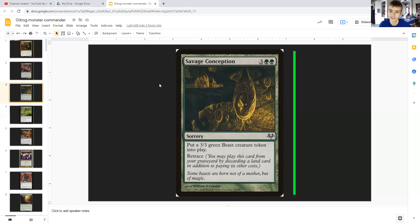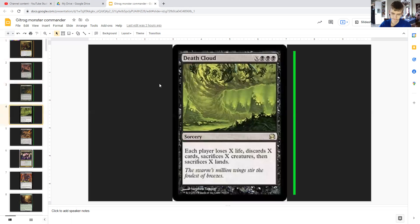Savage Conception is decent as a hefty blocker — for three generic and double green it puts a 3/3 green beast creature token into play and has retrace. Death Cloud costs X and triple black: each player loses X life, discards X cards, sacrifices X creatures, then sacrifices X lands. This can really draw you a lot of cards due to sacrificing lands.